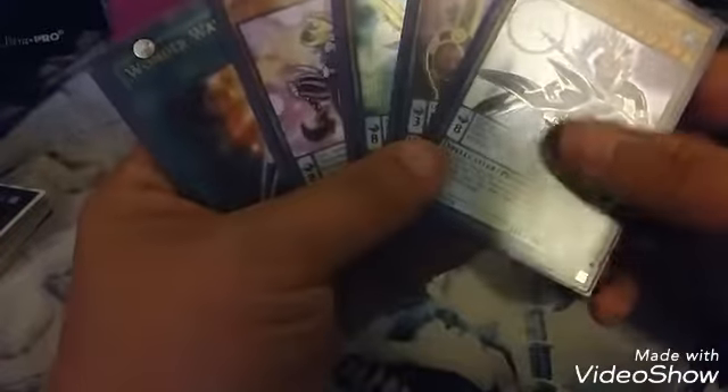Then what you want to do is play Summoner's Art — of course select Dragon Pit. Then play Joker first. This is probably just going to get the guy out.